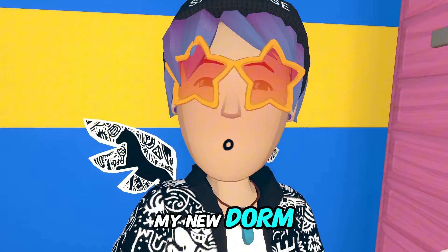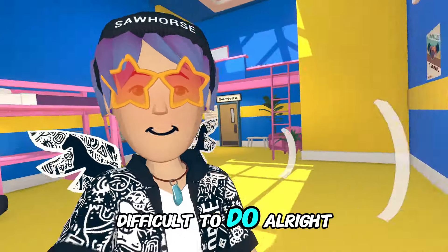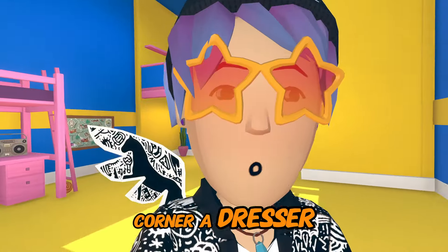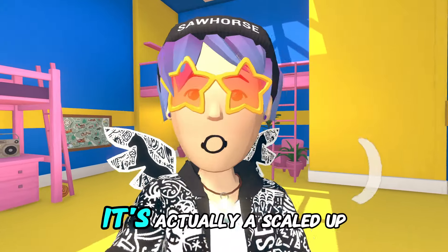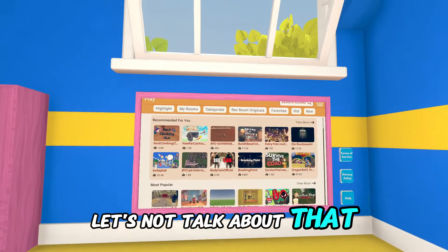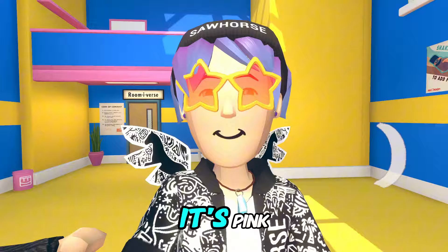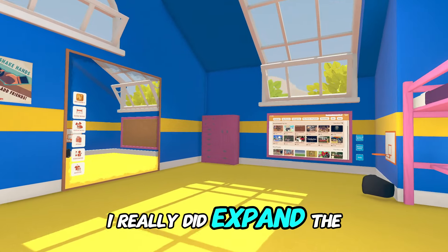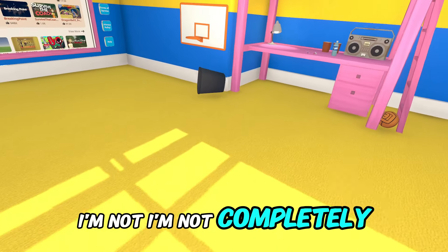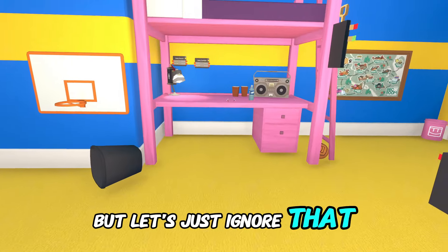Alright guys, are you ready to see my new dorm? It was actually not that difficult to do. So first over here we have in this lovely corner a dresser — but not only is it a dresser, it's actually a scaled-up dresser to hide the leaves. Let's not talk about that. We have our pink community board — yes, it's pink. Look how big this dorm is! I really did expand the walls as well as the floor. I don't know why there's a garbage can on the floor, but let's just ignore that for now.